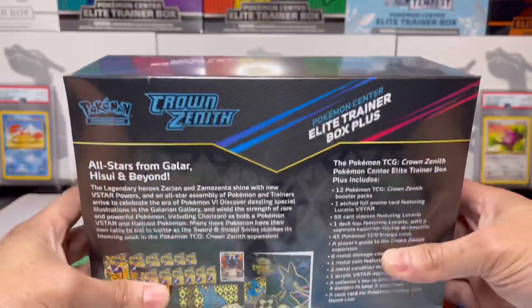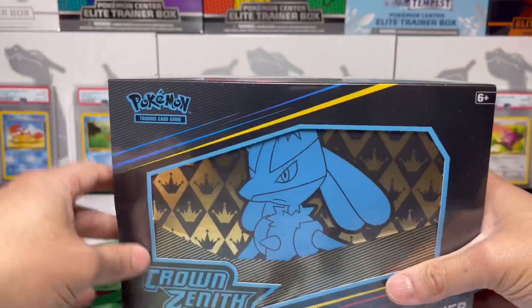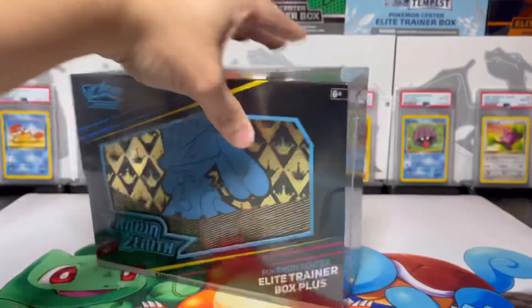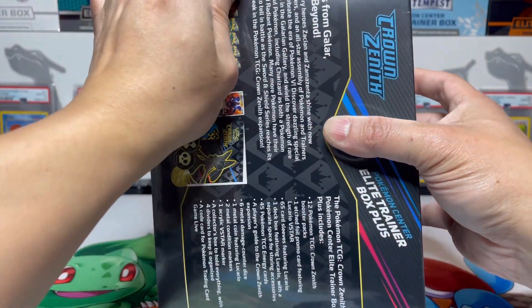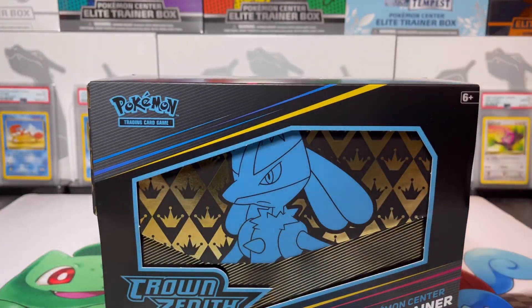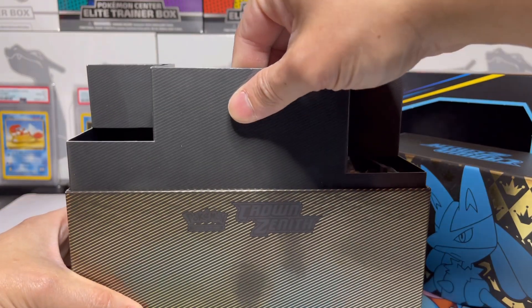Hey, what's going on guys? Today we're opening another Crown Zenith Elite Trainer Box from the Pokemon Center. They're skyrocketing in prices — I don't know why exactly, I guess it's FOMO or whatever. The Pokemon Center price is actually cheaper than a regular ETB pack-wise — you get two extra packs.